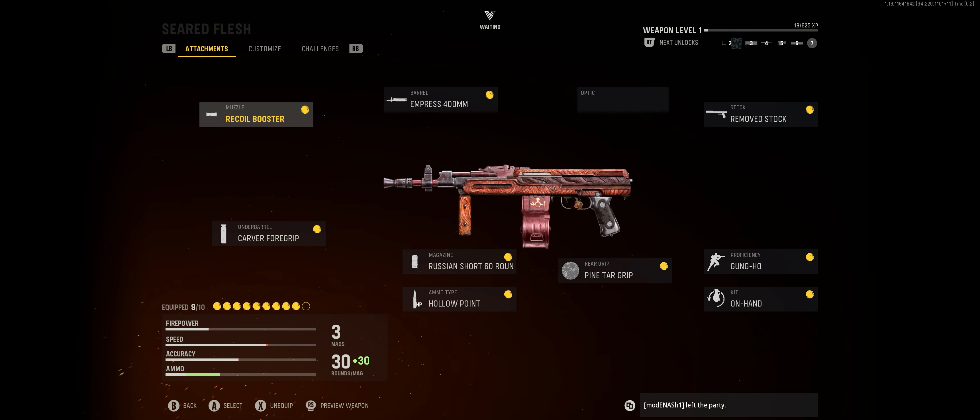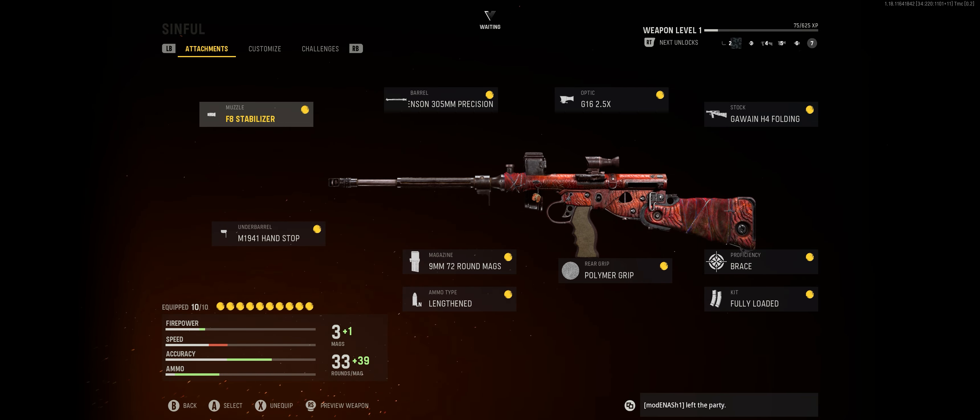Moving on to the guns, we have the Seared Flesh Assault Rifle for the AS44, and the Sinful Submachine Gun for the Owen Gun. Both of these come with new tracers called Fiery Tracers and Volcanic Dismemberment.